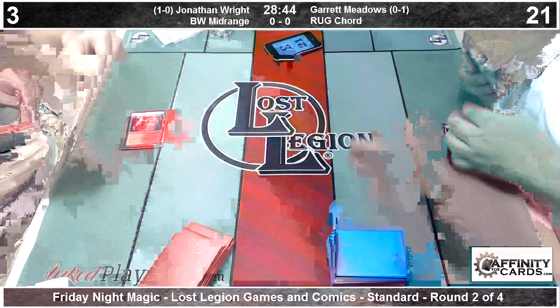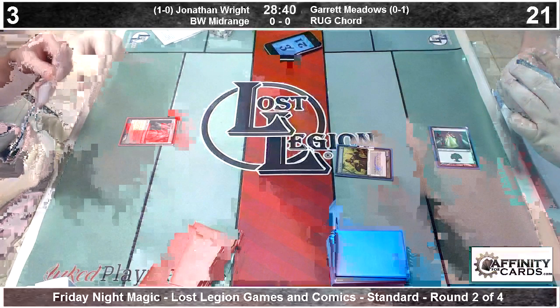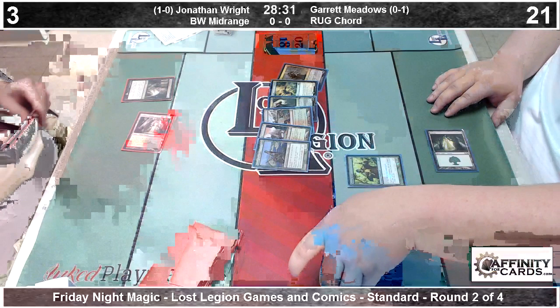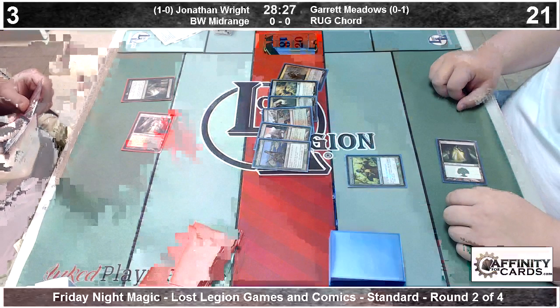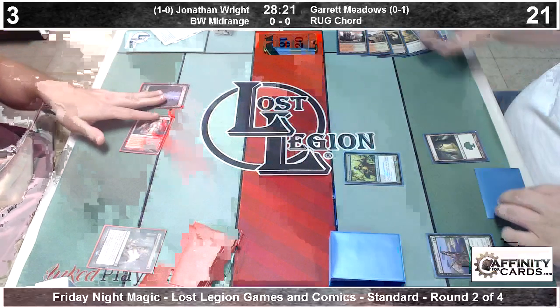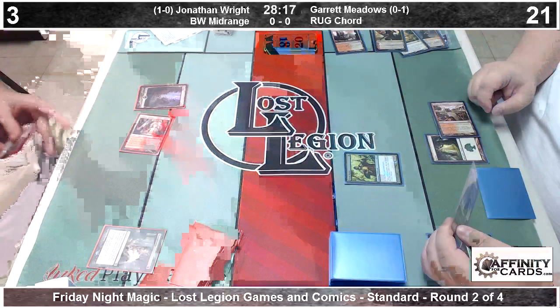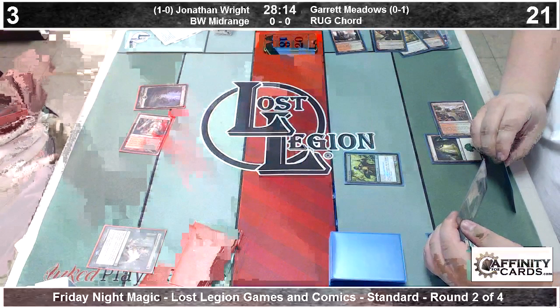So Jonathan Wright is down a game that looked like he was almost a certain favorite to win. We see him resolve a turn two Thoughtseize, revealing Courser, Stomping Ground, Temple of Abandon, Xenagos the Reveler, Hornet Queen, and Ral Zarek. That's a saucy grip from Garrett there as he's piloting the RUG Good Stuff deck of his own concoction.